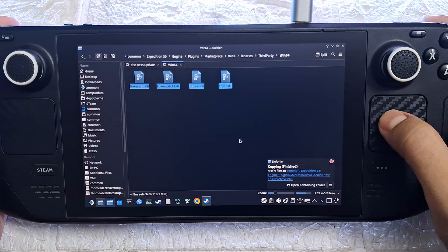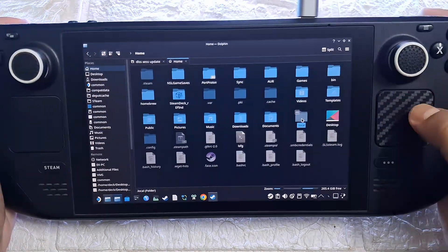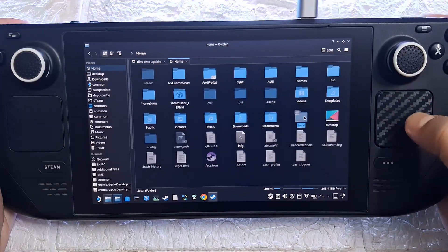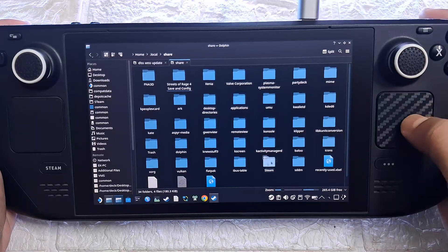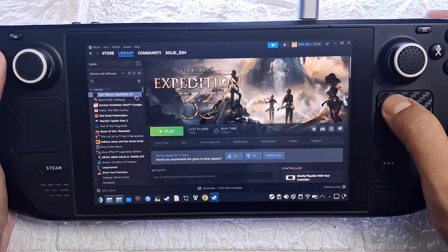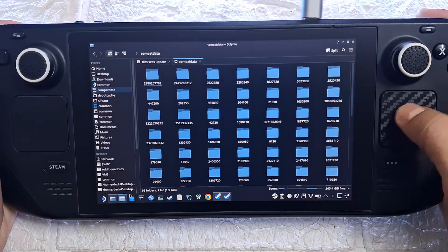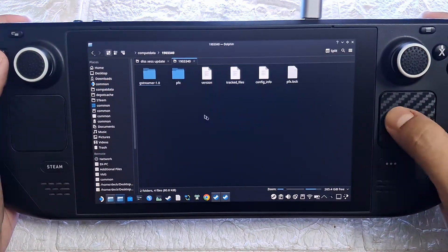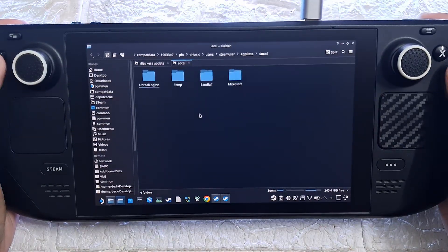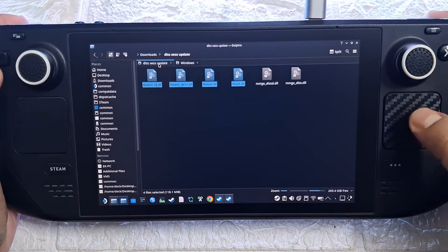Step one is done. Next step: install the performance mod. First we need to find where the game keeps its save files. Click on Home. If you don't see the dot-local folder, that's because it's hidden by default — just click the three-dash menu in the top right and hit Show Hidden Files. Now double-click and open it, then navigate to: Share > Steam > SteamApps > compatdata. Every game has a folder here with its App ID, and for Expedition the ID is 1903340. Open it, then go to pfx > drive_c > users > steamuser > AppData > Local > Sandfall > Saved > Config > Windows.